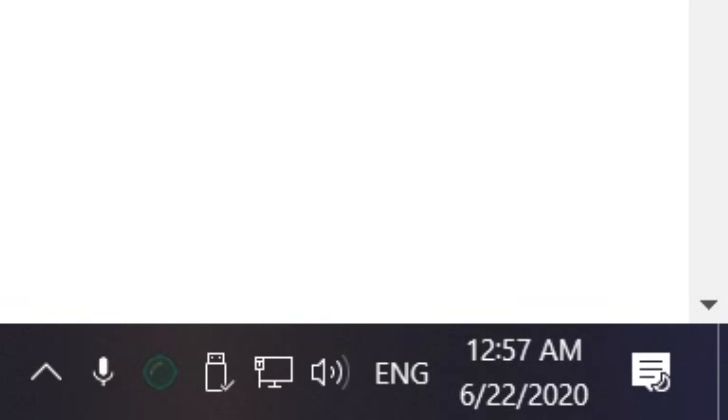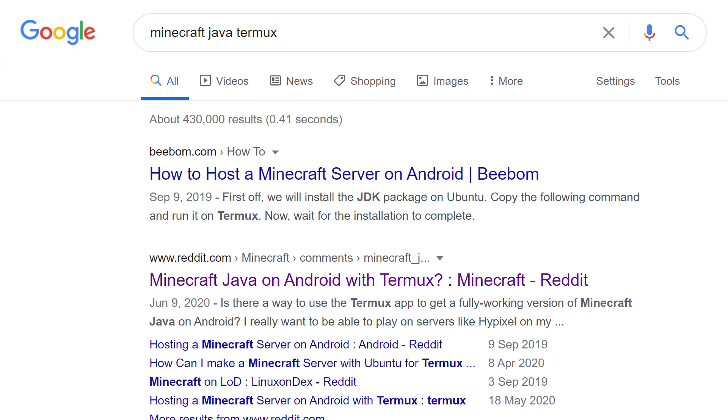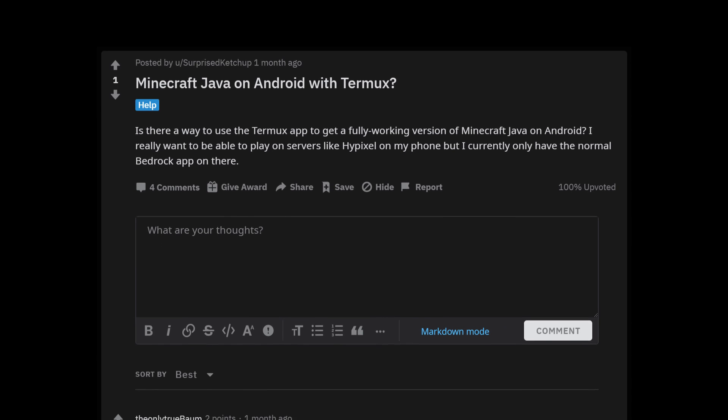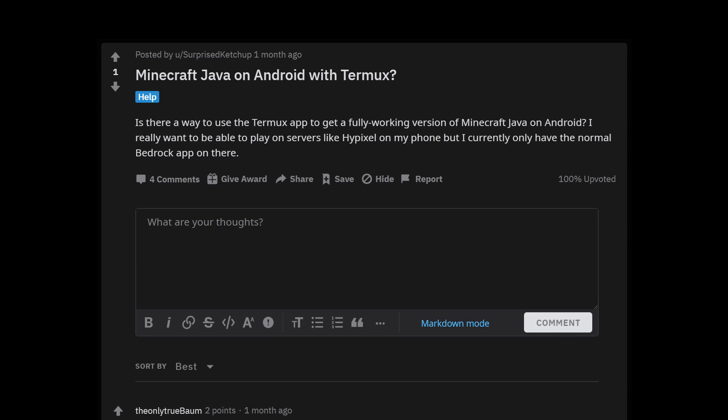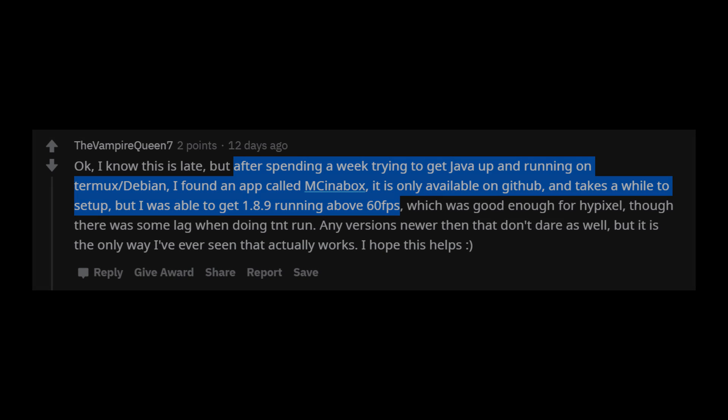4 hours in, I decided to count my losses and just go back to the drawing board. Earlier, while I was searching for a way to get Minecraft to run in Termux, I had also stumbled across a month-old Reddit thread asking the same questions. One of the replies stood out to me: "After spending a week trying to get Java running on Termux, I found an app called MC in a box. It's only available on GitHub and takes a while to set up, but I was able to get 1.8.9 running above 60 FPS." Looks like we have a new lead.